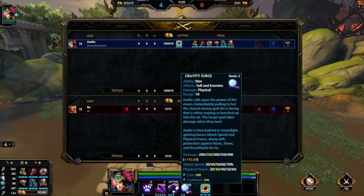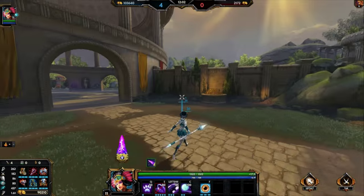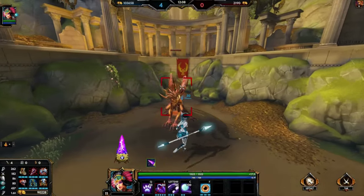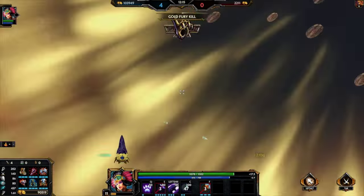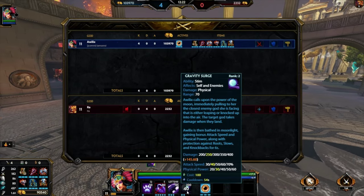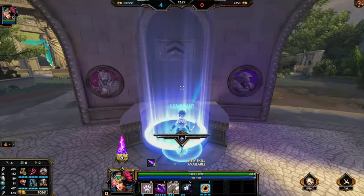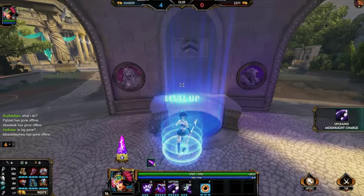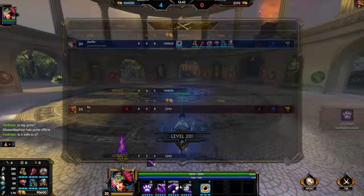A lot of times people only really use Gravity Surge for the pull, which is obviously its main function and it's really strong. But the attack speed and physical power buff it gives you makes it really useful for a lot of other things people don't realize. I'm going to show it here on the Gold Fury — proccing this to get more damage on it and burning it very fast. That's a situation where if you're trying to burn an objective like Fire Giant or Gold Fury, use that. It's also very good against towers. At max rank, that's 70% attack speed and 60% physical power — you're going to be able to burn almost anything.